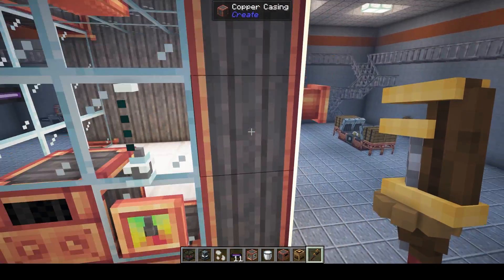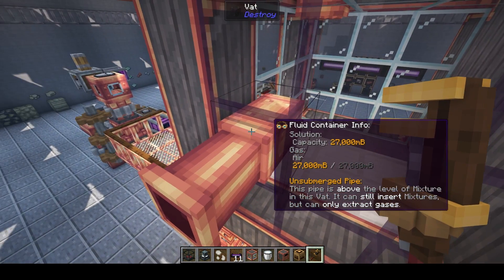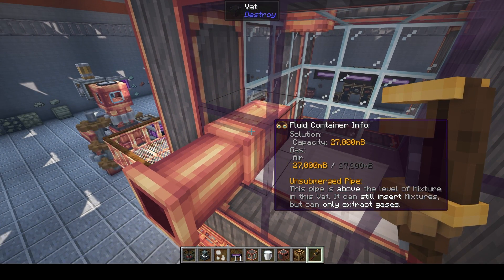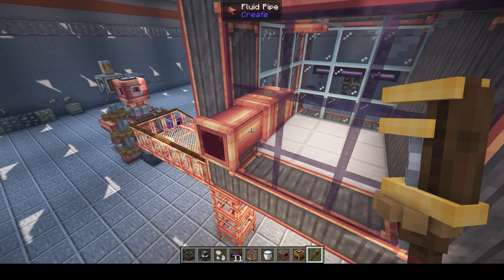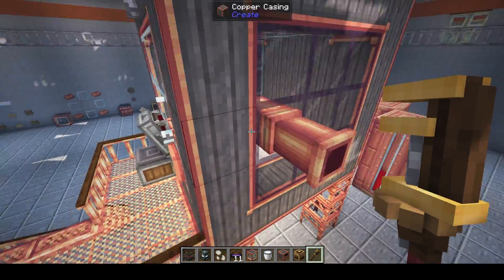Additionally, you can pull gases and fluids out using pipes. It gives you a tooltip showing what it will actually do — for example, if a pipe is above the level of mixtures, it can insert mixtures or extract gases but not liquids. If your liquid level is above the pipe, that tooltip would change, so pay attention to what's going on there.